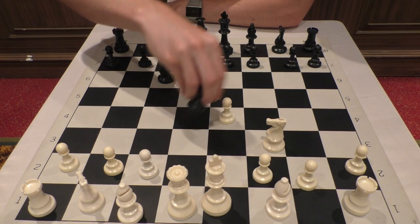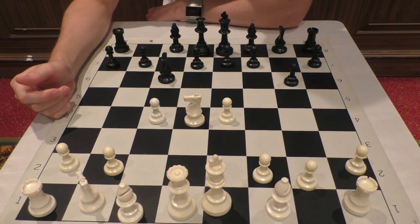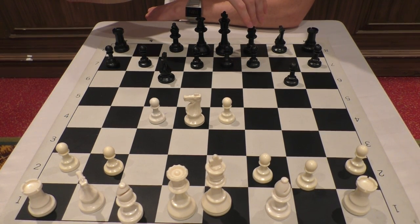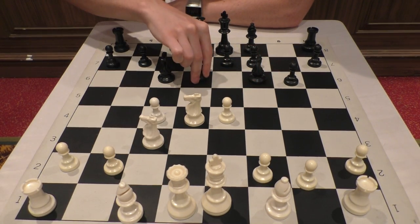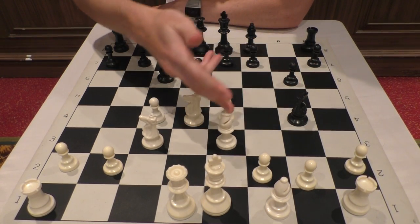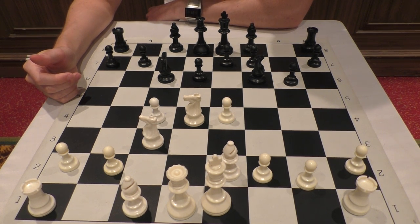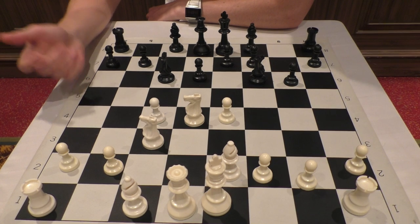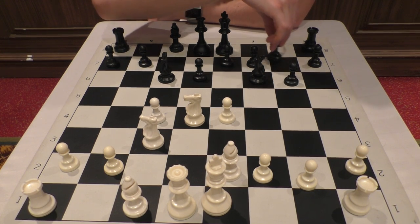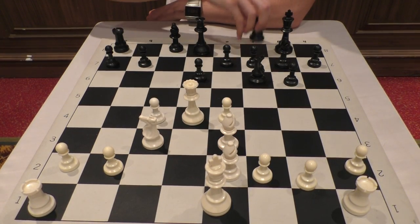He went for the Sicilian and the accelerated dragon variation with g6, which allows white to play the Maróczy Bind with c4 and get a nice grip on the center — it's really difficult in the future for black to play d5. On the other hand, the setup for black is very solid. So he went knight f6, knight c3, d6. It's important not to play bishop e3 here because of knight g4, which would be a little annoying, so instead bishop e2 first to control the g4 square.